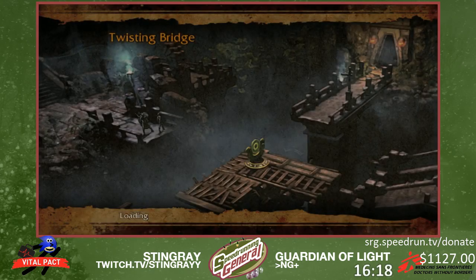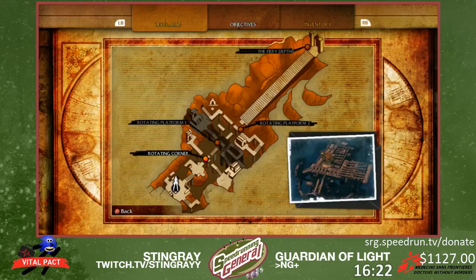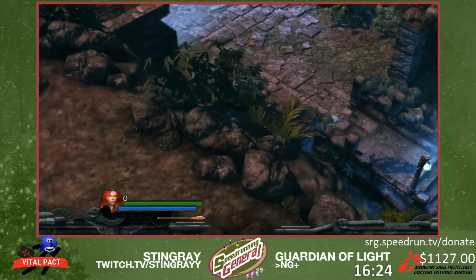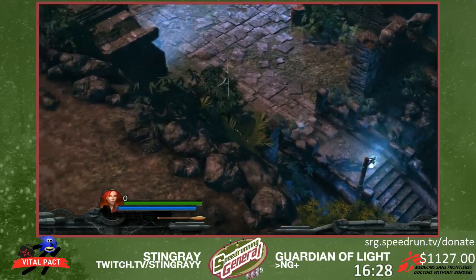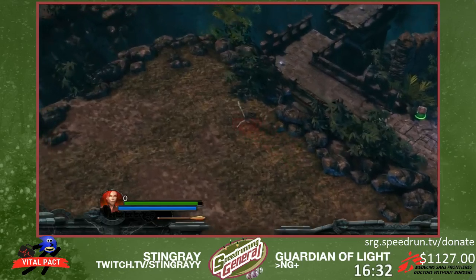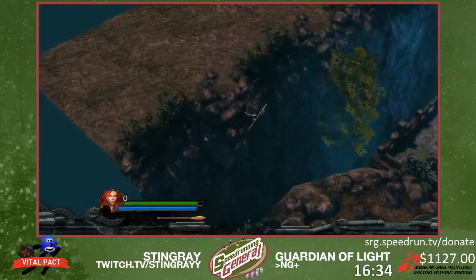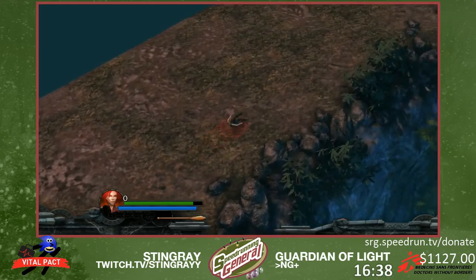This next level is Twisted Bridge. And it is dumb because of these two spear throws you have to get. This is the first one. If you jump in midair and hit your grapple hook, you actually get a little bit more air than just a normal jump. So that allowed me to get on top of that pillar so I can jump out of bounds right here.